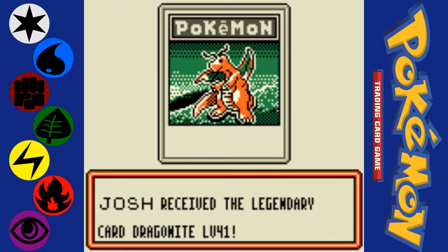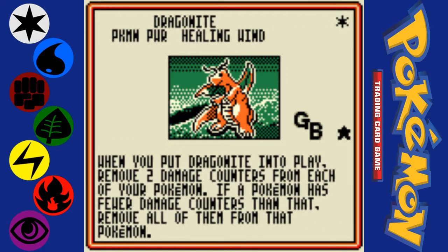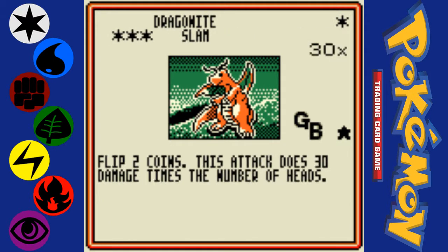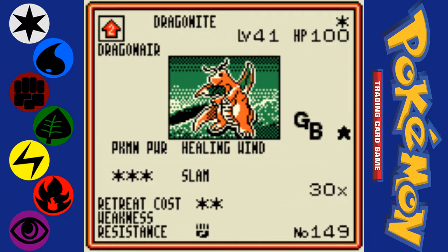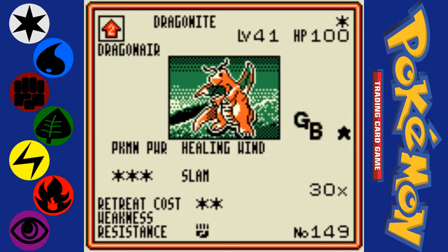But anyways, onto the Legendary Dragonite, which we never got to see. I can't honestly recall what it even does. It's like a mega super potion to everyone, and Slam is just kind of meh. But it's an evolutionary card — if this was a basic Pokemon, it'd be really good. Why is it a level 41 Dragonite? That's not even possible. Dratini evolved at level 50. Oh, whatever.